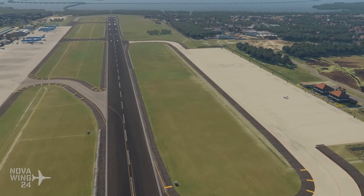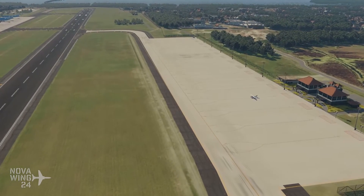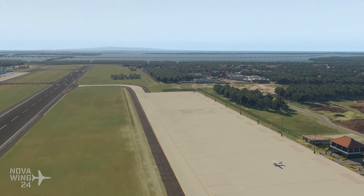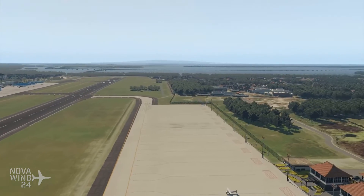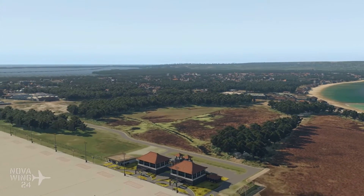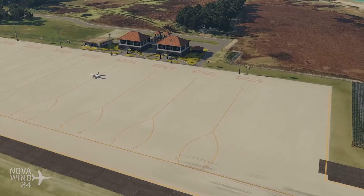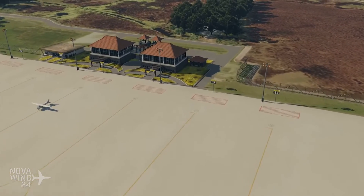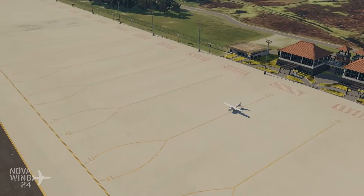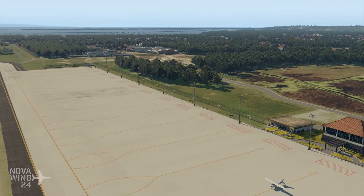Randomly, though, it missed out on one of the bizjet hangars over on the far side of the field here. Not really sure why — it has this one, which is modeled quite well, but the other one across the other side is unfortunately not modeled. Not really sure why, but yeah, it just wasn't modeled.